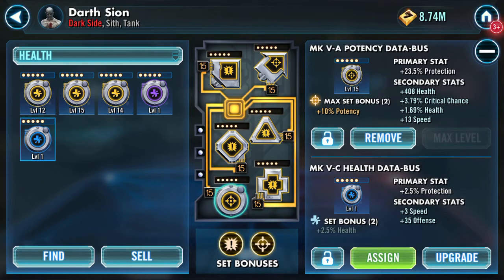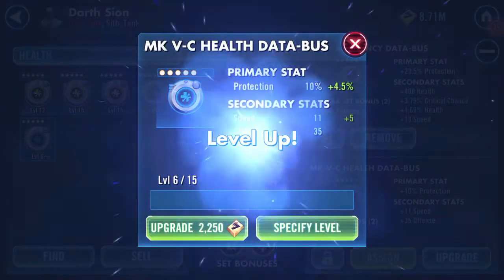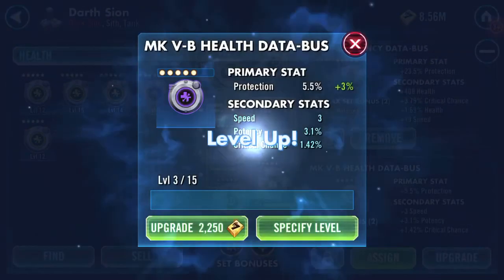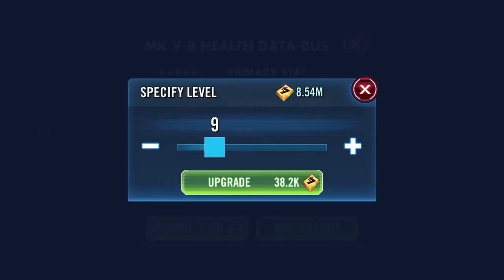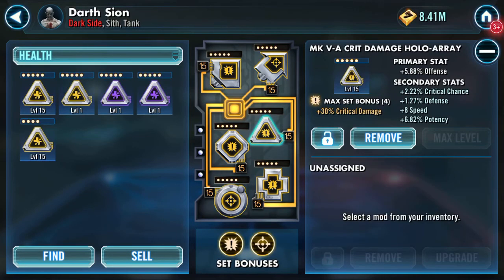Good afternoon. I'm looking at mods and thinking I might do a shuffle around here. I've got two health mods, both showing speed — this is the blue one. The first one is on speed, the second one is speed. So we've got 35% offense, potency, offense, and 11 speed. I've also got this one here showing speed, potency, and critical chance — potency turns first time, potency turns second time, crit chance turns a third time, and the final is defense. That's no good whatsoever.